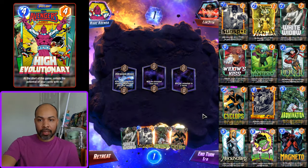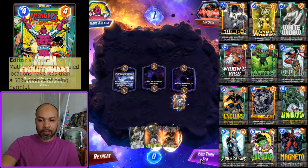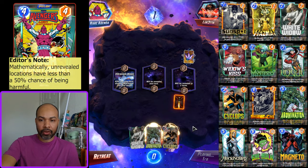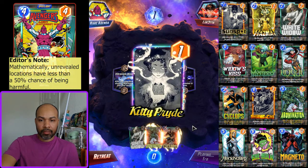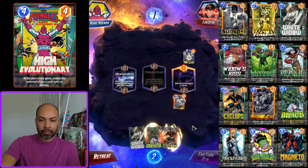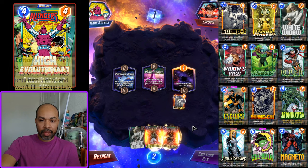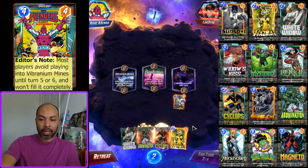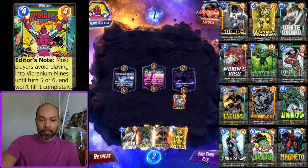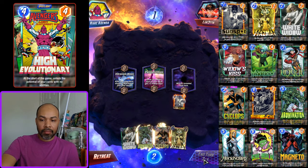We're up against Luke 3 — tough. We get Sunspot down first. We have White Widow and Cyclops which are both fantastic. I am tempted to play White Widow left because they probably won't fill, and I am going to skip.